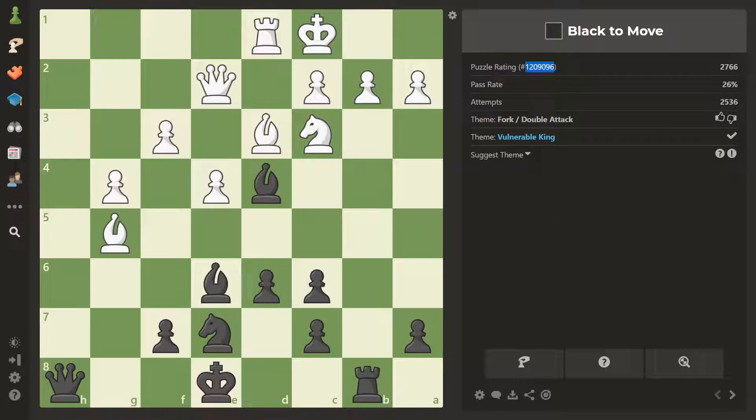This puzzle is rated 2766 and only has a 26% pass rate, so it's not easy. But perhaps the themes here might help you if you want to solve it. The themes are fork and double attack, and then I also suggested the theme of a vulnerable king — because this king looks safe, but it's not that safe.